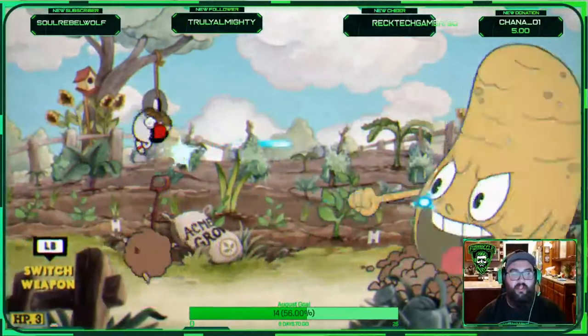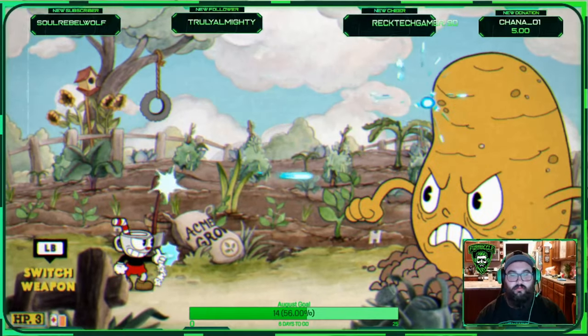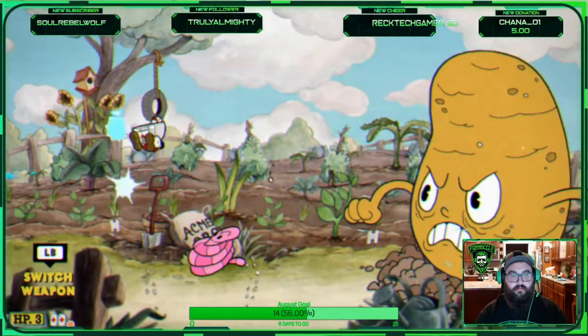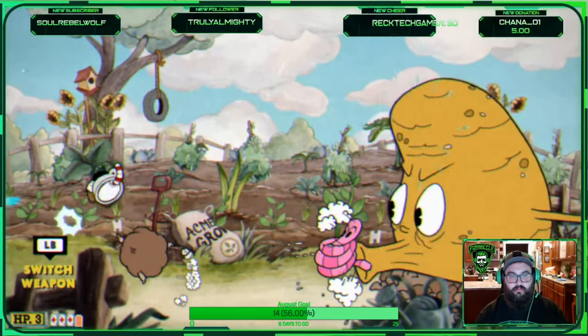The first stage is a potato that always comes up on the right. He spits out three dirt balls, then a worm. You're going to want to jump over each of the dirt balls and parry the worm — that gives you the alt charge. Jump over the dirt balls, parry the worm.